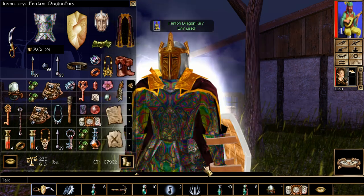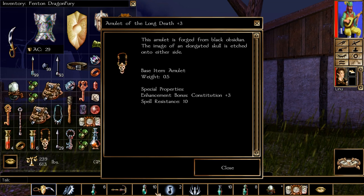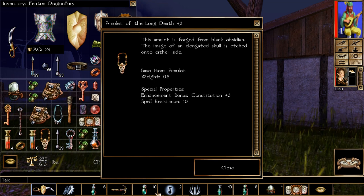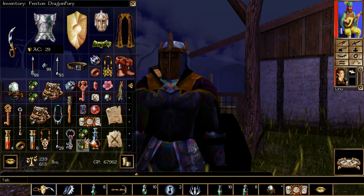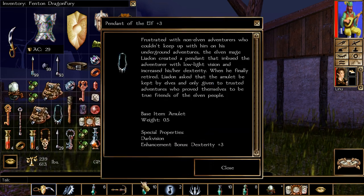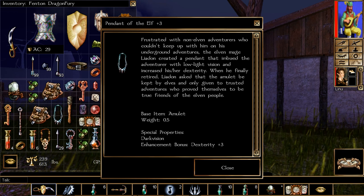Daylight has plus three strength and immunity to fear — mummies cannot fear you anymore, so this is well worth it, especially for fighters. Next up is Grimnaul's amulet — plus three constitution and spell resistance, which is pretty nice if you want to go that route. And finally, Linlu's necklace — plus three dexterity and darkvision for those who cannot see in the dark.